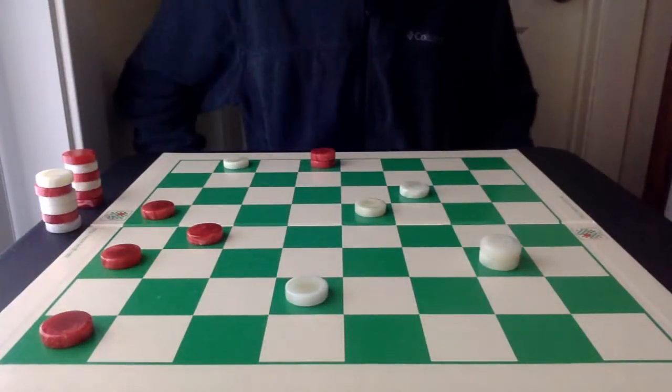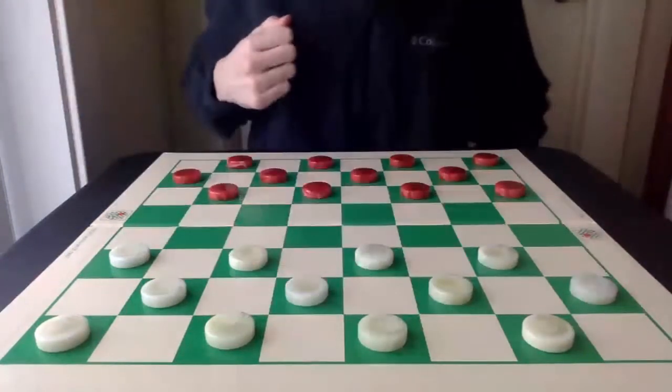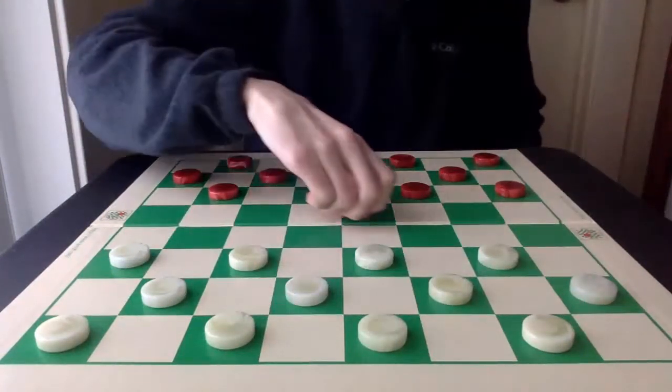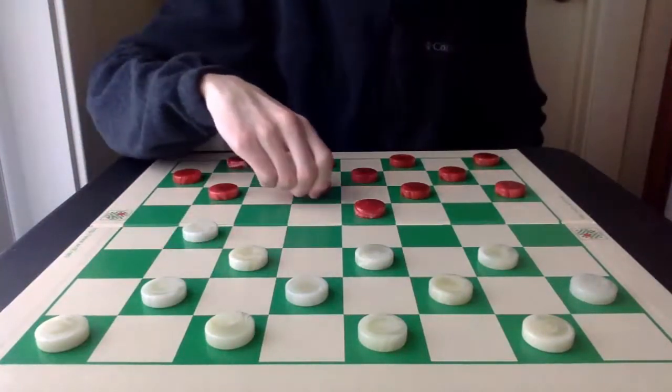Fantastic defense and a solid draw game. Alright, now let's take a look at it, but this time from the White perspective. So again, the opening is 10-15, 21-17, and 6-10.